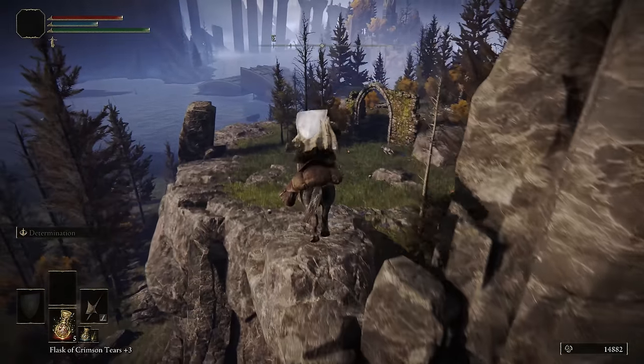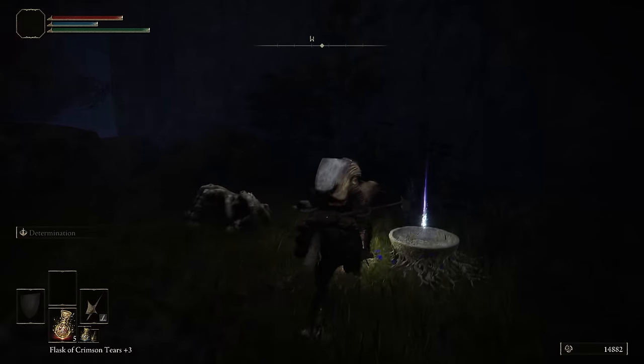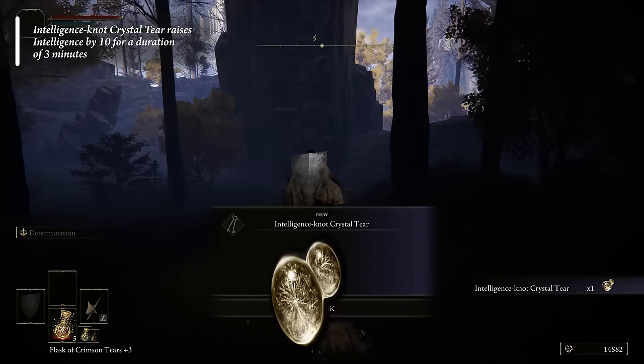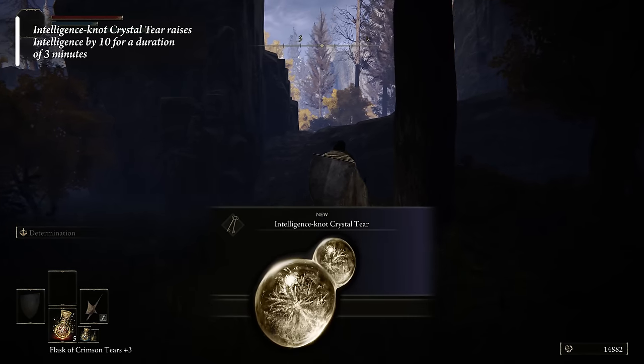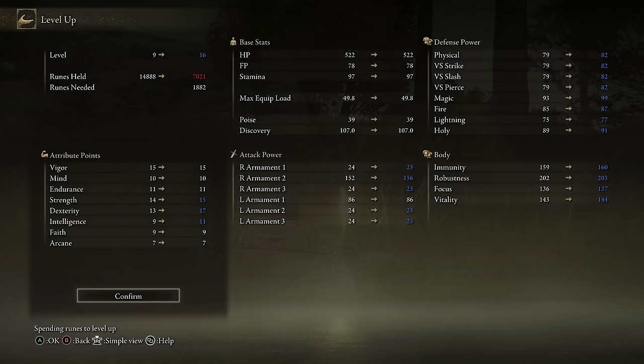From the Site of Grace, just loop down along the cliffs until you get to a low enough point that you can jump without taking too much fall damage. Then you're going to snatch and run with the Intelligence Knot Crystal Tear — the extra 10 Intelligence will give us even more early game damage with weapon and spell scaling. Now we're going to spend the rest of our runes to get 15 Strength, 17 Dexterity, and 11 Intelligence. These are the base stats needed to equip our Death's Poker, so we're going to be using that from here on out.